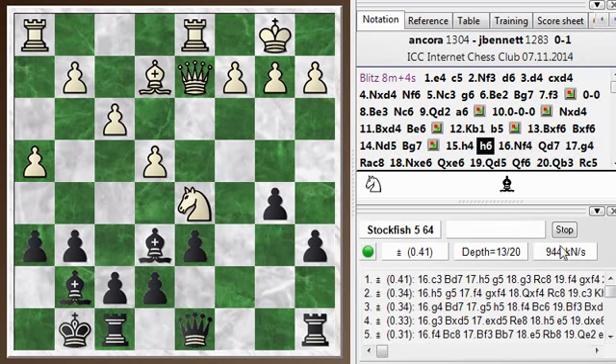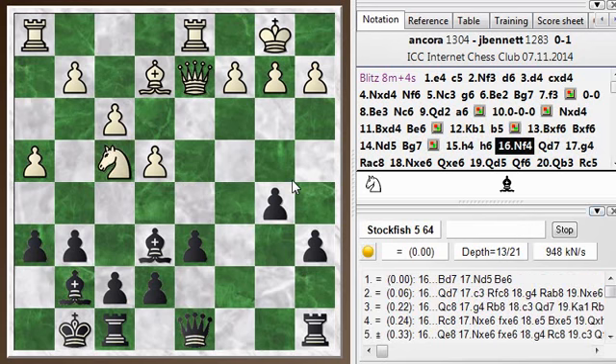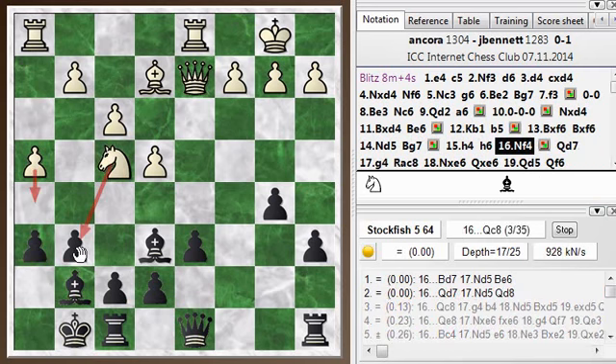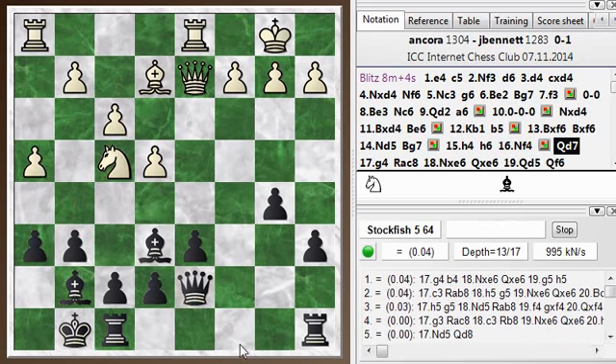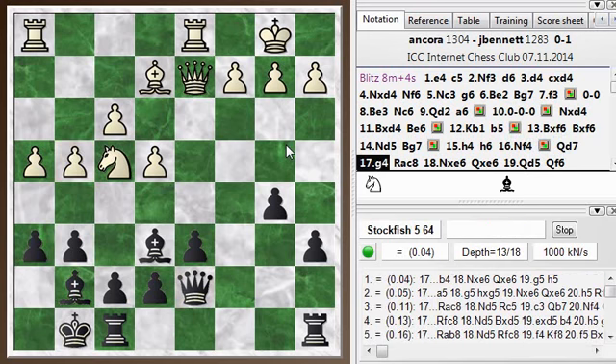He goes Knight F4, a pretty logical move, putting pressure on this G6 pawn which I just weakened by playing H6. My idea with H6 is if he plays H5, I want to be able to play G5 and not exchange pieces there, but just have the pawns walk past each other and try to keep the lines closed on the King side. Knight F4, I go Queen D7.